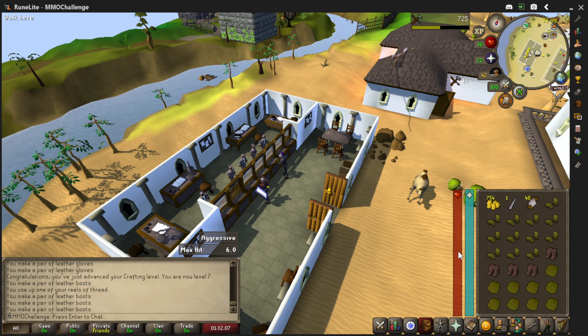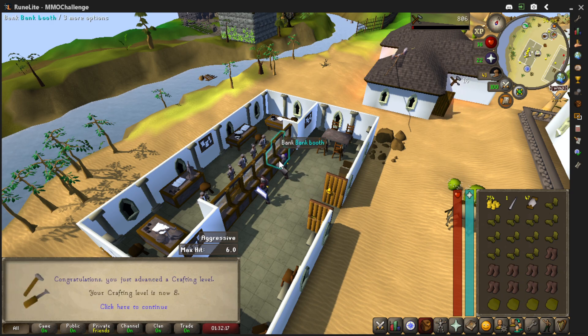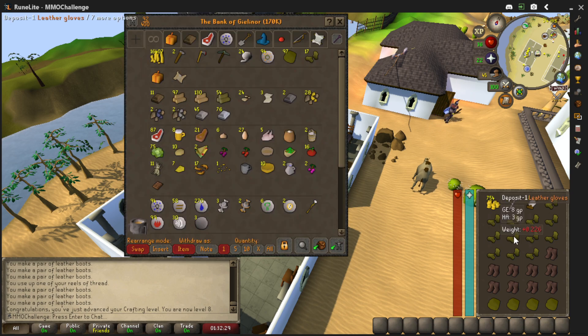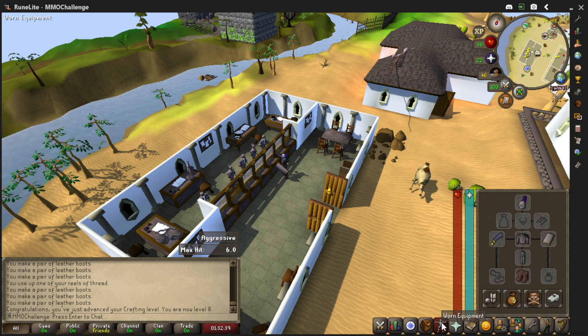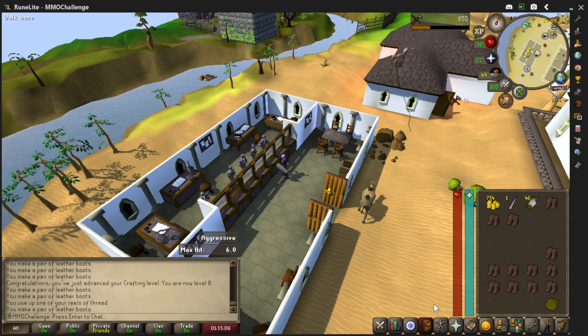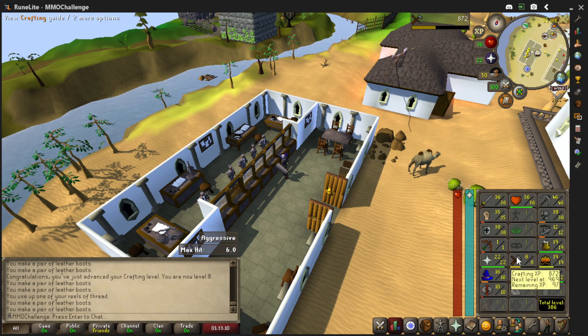Now we craft leather boots — getting about 16 XP each, a bit better than gloves at 13-14. We craft all of them and deposit in the bank. We're at level 8 now. At level 8 you can also make bowls — I'm not sure how, maybe with clay. We compare the boots: they give plus 1 defense against slash and crush. Not bad — we'll wear those.